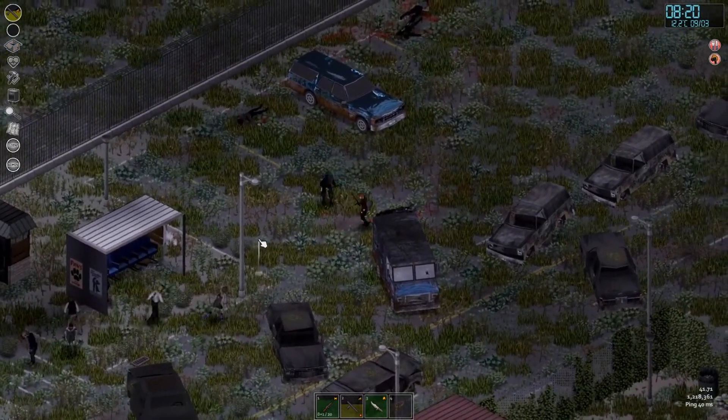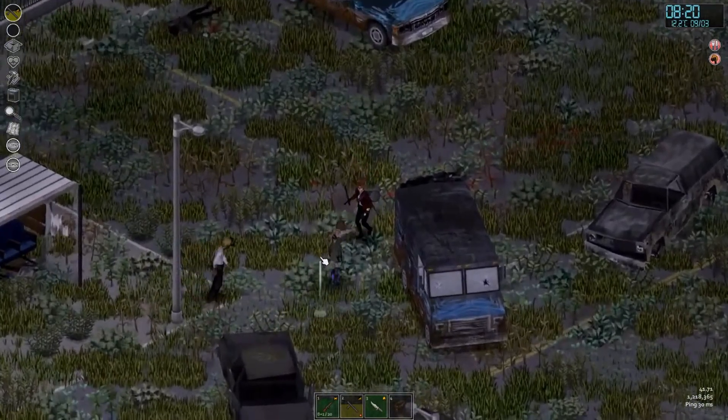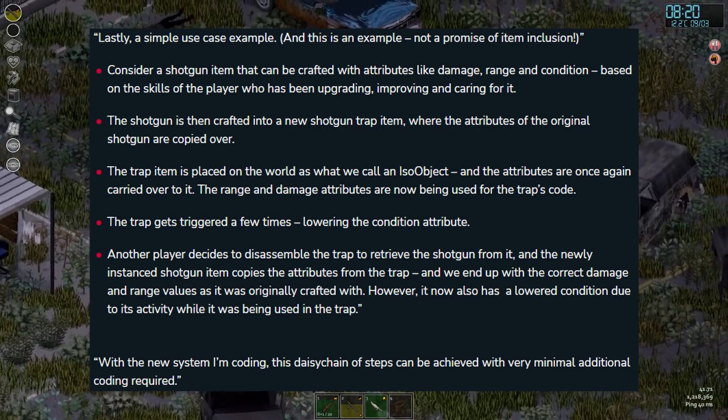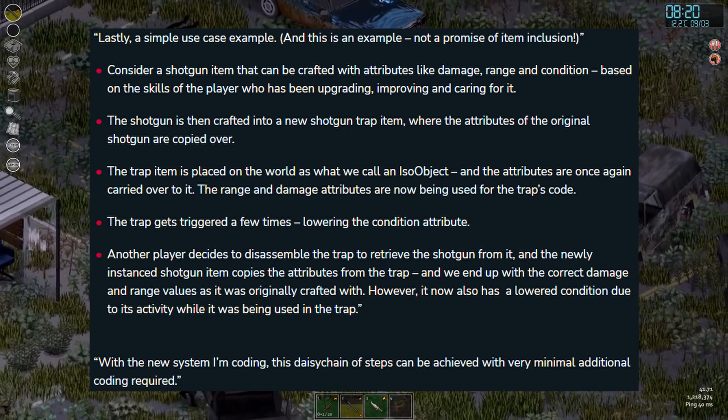Turbo gives us one last example using a shotgun trap, and how the trap being triggered would affect the item, as well as how the shotgun could be removed from the trap. I've left that on screen for you to read if you want to pause the video here, rather than me talking through it all in detail.